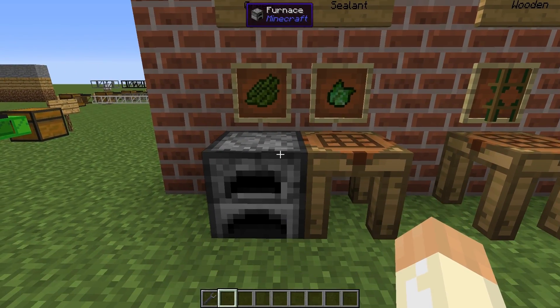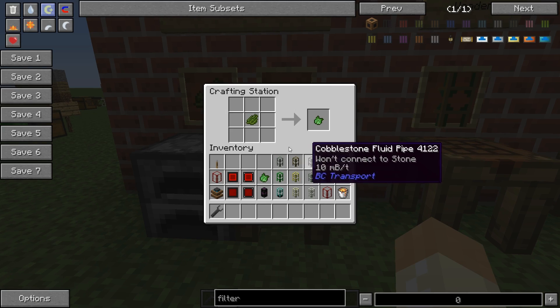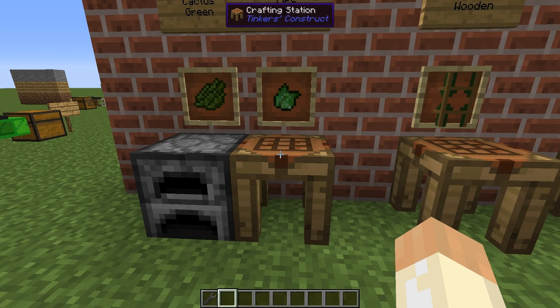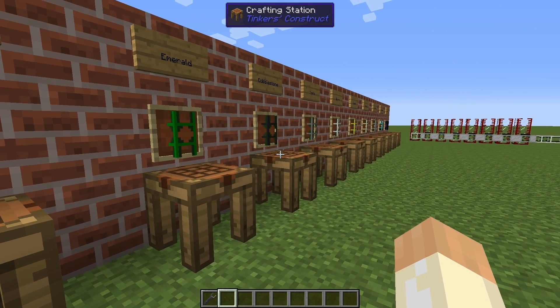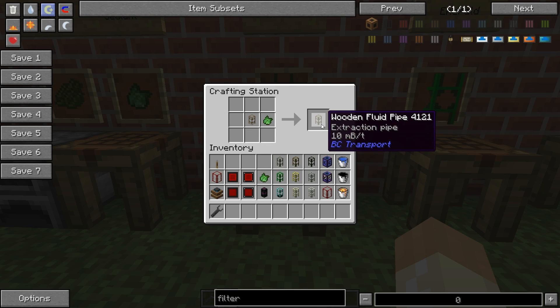First of all, how to craft them. Let's do this quickly because it may be different for all other mod packs or versions that you're running. Cook your cactus and convert your cactus green into pipe sealant, then you can start to use all the normal transport pipes and convert them into fluid pipes, so it's the same recipe for all.